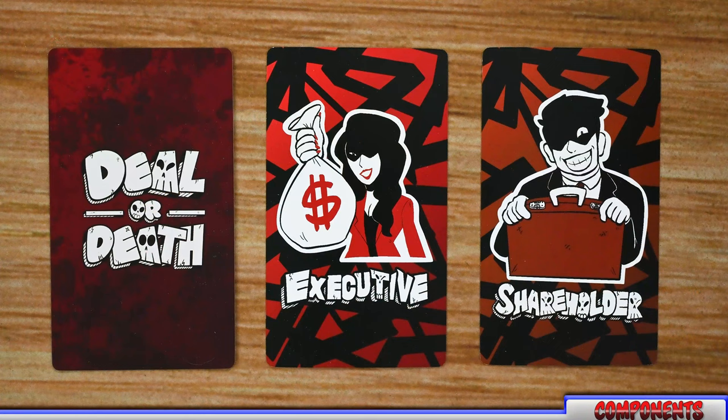Let's head to the table and I'll teach you how to play. The first thing I want to look at are the different roles included in the game. There are corporate roles and two different types. The first are executives — there's always going to be two executives included in the game. The executives are competing with each other trying to make the most deals with shareholders, and if one executive has the most deals at the end of the game, that executive wins.